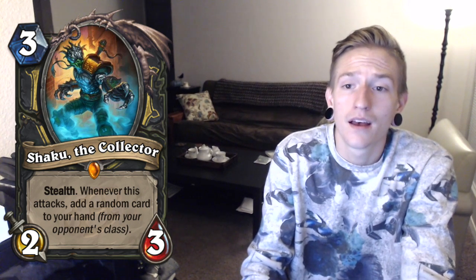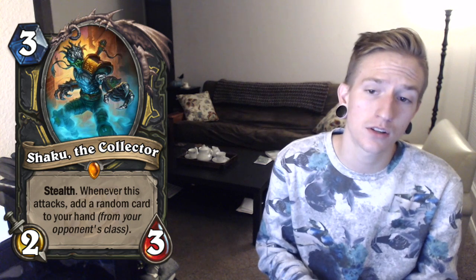Next we have Shaku the Collector. It is a Legendary for Rogues — a 3 cost 2-3 that has Stealth and says: Whenever this attacks, add a random card to your hand from your opponent's class. I feel like it's okay. It's pretty lackluster for being a Legendary — it at least could have had 3 attack. One thing I do want to note is you can play this card on turn 3, attack with it on turn 4, and then play the 4 cost Rogue card that gives a minion Stealth until the next turn. Overall it's kind of worse than Undercity Huckster, but we'll see. I do like the card art though — I think it's pretty cool.